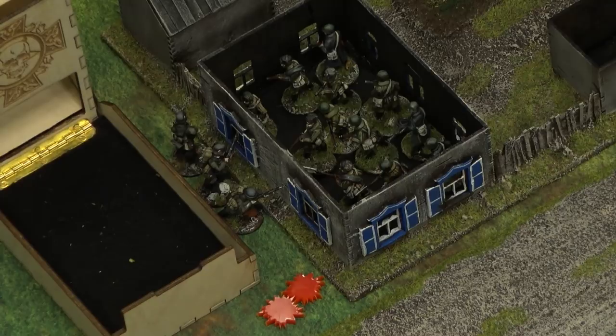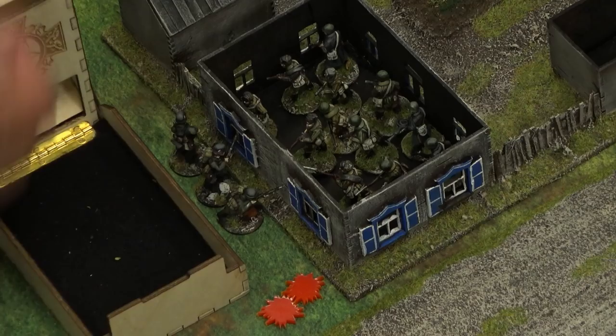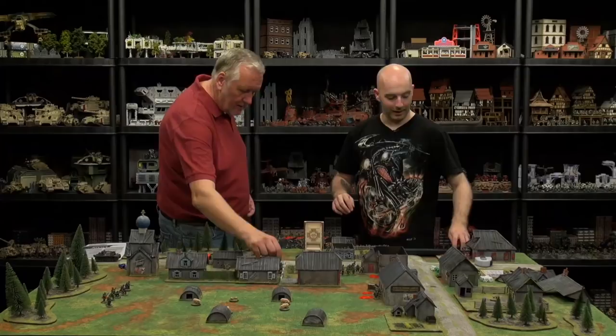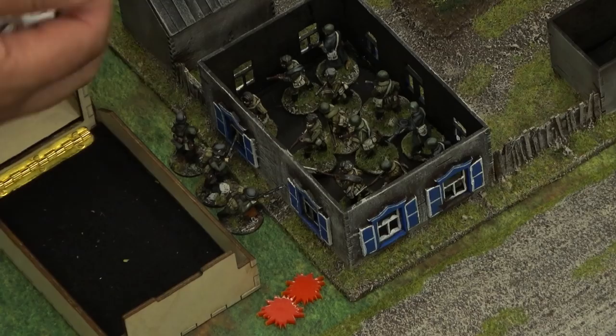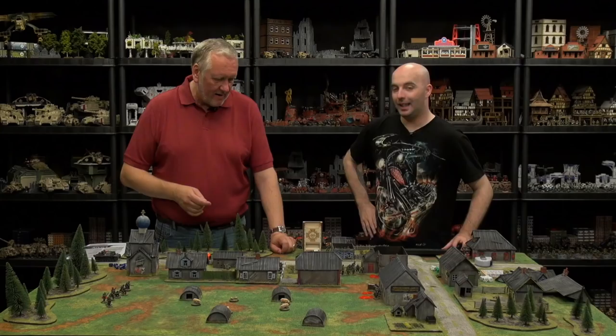Right now it's six shots into that gun crew — light cover. Four hits — nasty. It's just one team so we just roll the dice: one man dead. It might be your high ranker — definitely one point of shock as well. If we roll a one it's somebody important — but it's a six. The problem is when you've got a small team like that, everybody's important. Two fours — no three to activate that Stug yet, which is good.